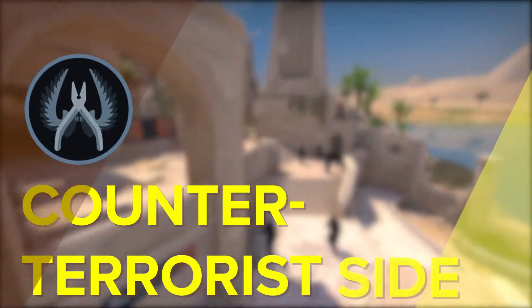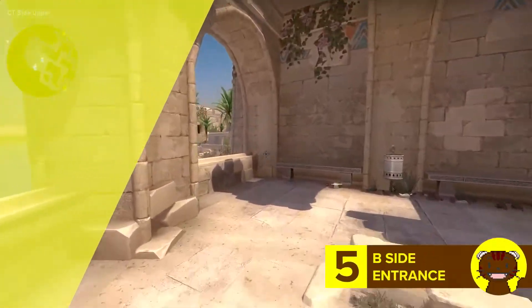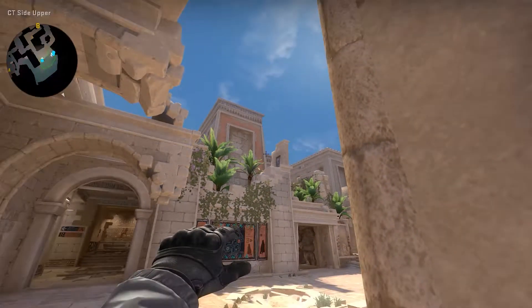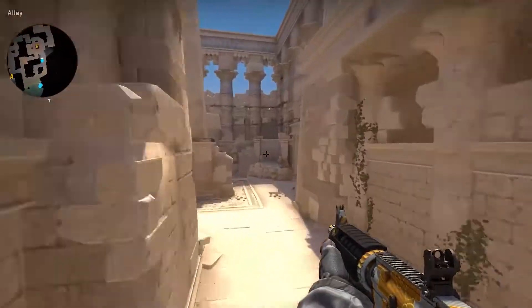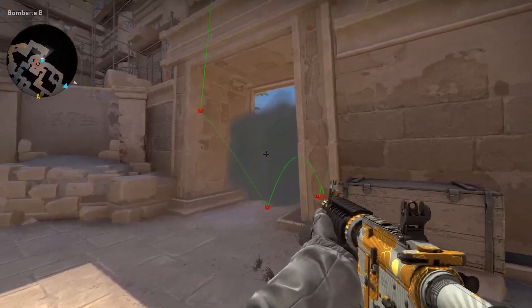Moving over to CT side, let's take a look at a smoke for B side entrance. From this corner, aim where these buildings meet and do a jump throw. This will work in 64 tick only since it is for matchmaking servers. It will land pretty deep, but if thrown quickly hopefully it can help against B executes.